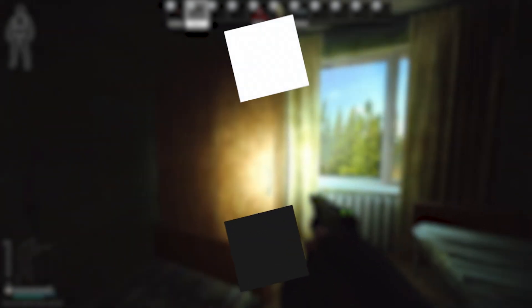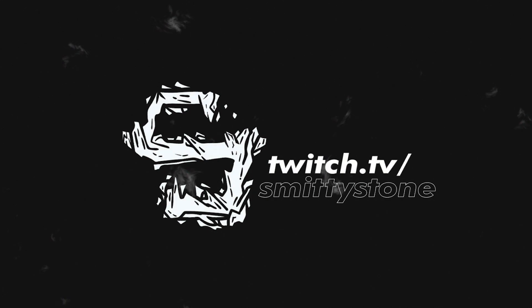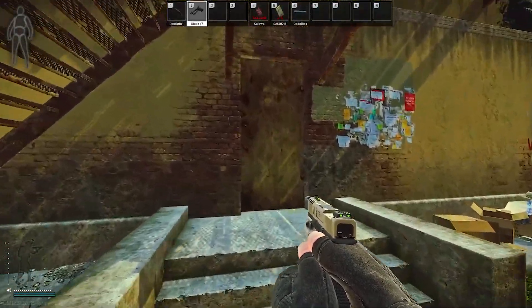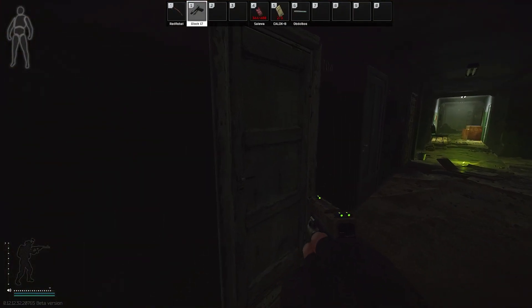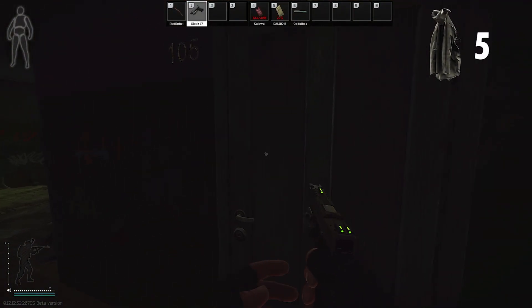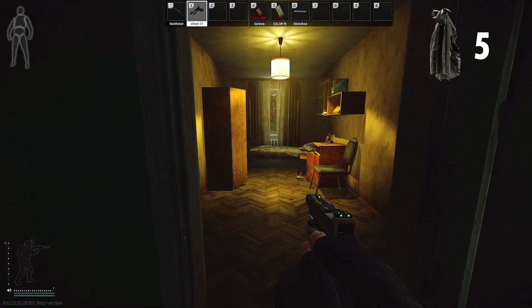Let's start the route off. Coming to the side entrance of 3-story, we're going to want to open this up. There are going to be 5 jackets in total here. We're going to want to open up these 3 rooms: 105, 104, and also 101.